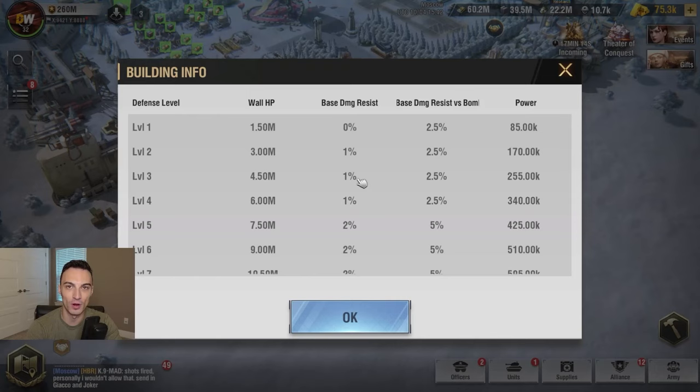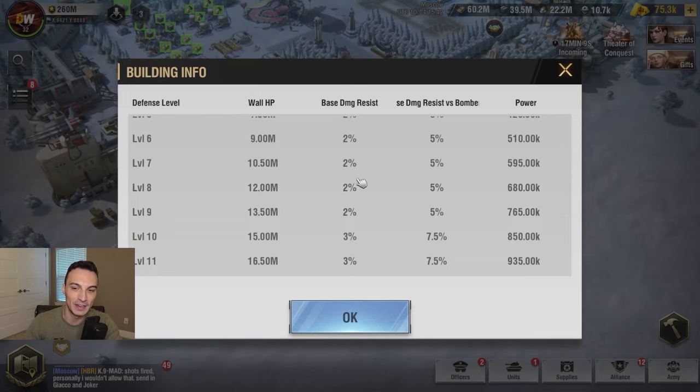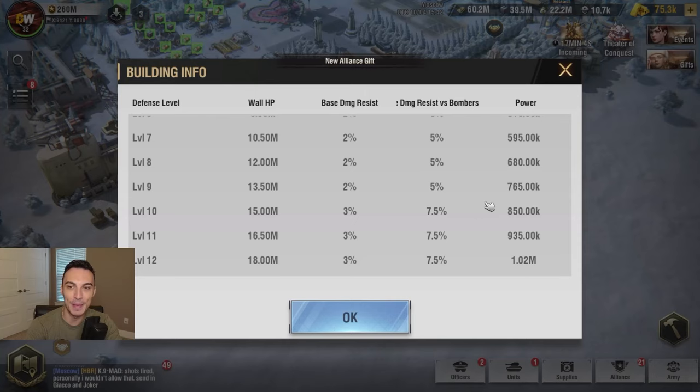The original approach to fortified wall upgrades was to get every single fortified wall — you have four of them — to level 10 first. The reason you wanted to get them to level 10 first is because once you got them to level 10, that was going to give you the max amount of base damage resist versus bombers. After you got to level 10, there was no more increase in base damage resist against bombers, and that's still the case today. However, you are going to go past level 10 now, and we'll explain why.